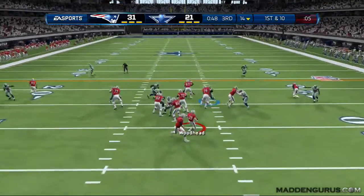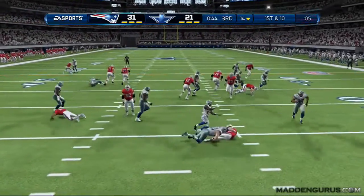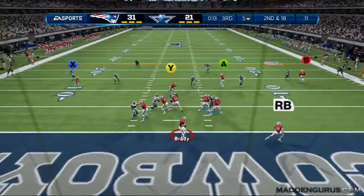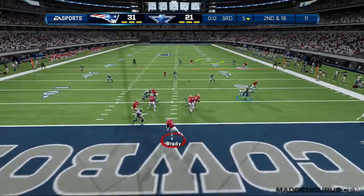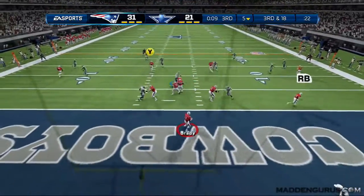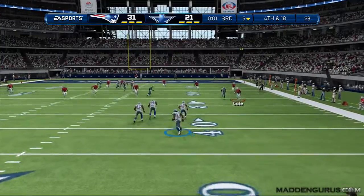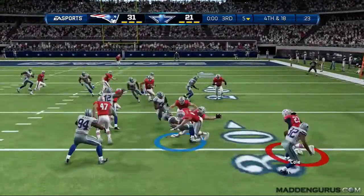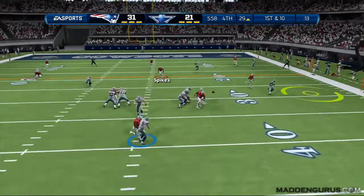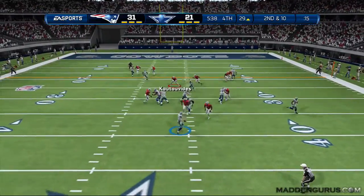He drops back and hits some sort of post-corner route. With about 49 seconds left I run right, don't like it, run left, and end up running backwards — I messed that up. Second and 18, I'm trying to make something happen and get blatant pass interference but they don't call it. I try again and overthrow my comeback route on the right side. He gets the ball back and scores — it's 31-21.